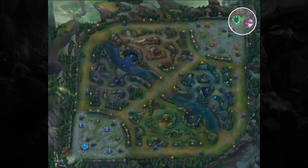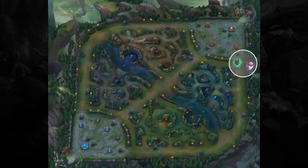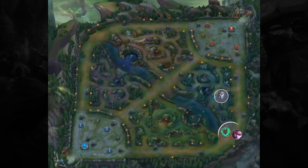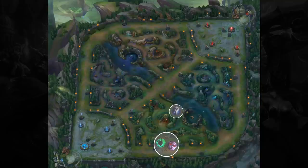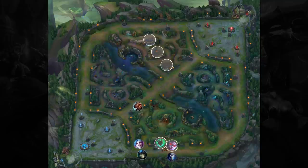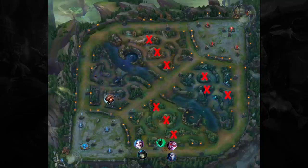Let's say your AD carry and support are ahead and they just finished recalling and are heading out to push bot lane. During this time, you can farm your wolves and gromp and then time and invade into the enemy's red side jungle while your bot lane starts pushing to the second tower. This way, you can protect them from any flanks while farming efficiently and being able to react to any fights that occur. Part of the reason why this is so powerful is that it's impossible for the enemy jungler to steal your camps while you're doing this, because your camps are too far away from the area you're currently pressuring.